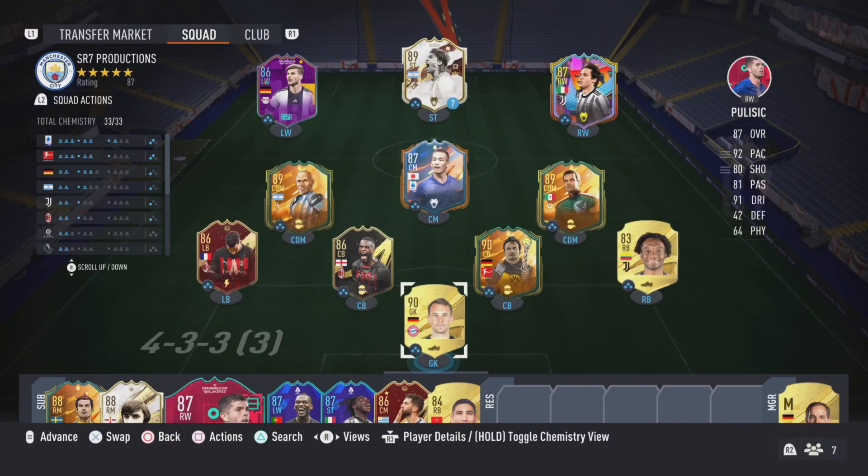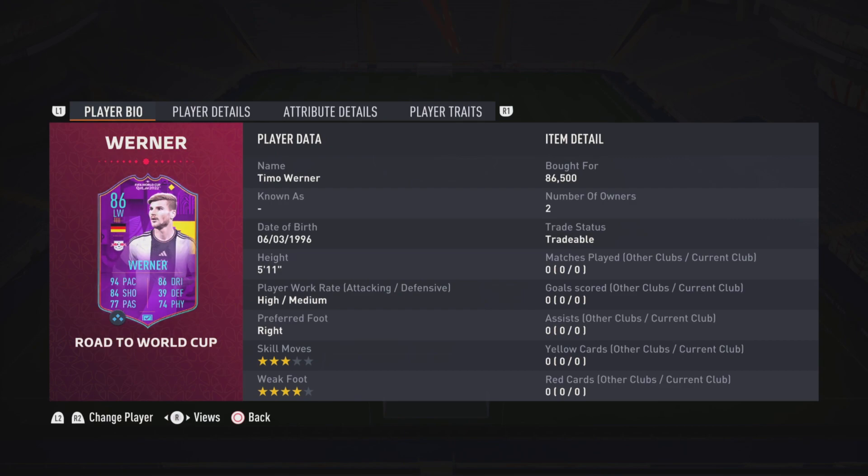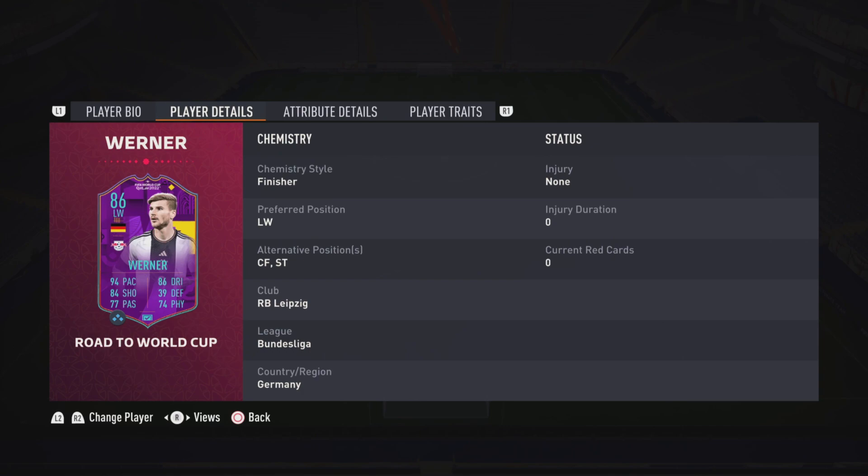Hey guys, what's up, it's your boy SR7 and welcome back. Today we're going to be reviewing Road to the World Cup Timo Werner. As you can see, he is 5 foot 11, right footed, high/medium work rates, with three star skills and four star weak foot. He can play striker, center forward, and left wing as well, which should be decent for squad building.